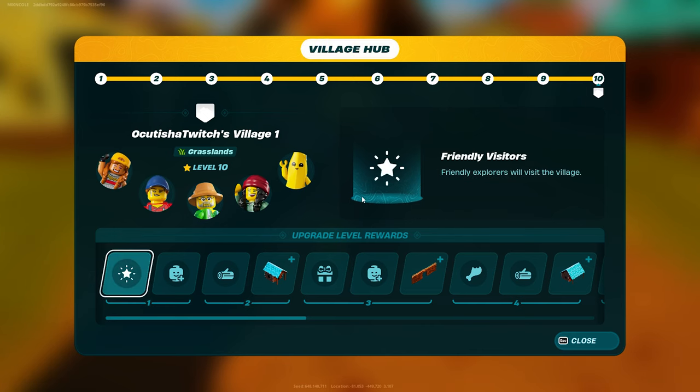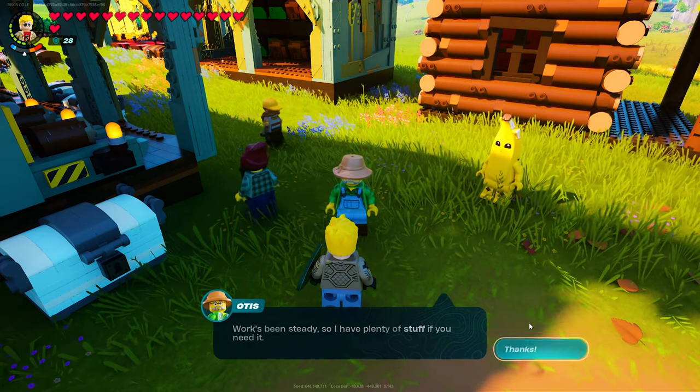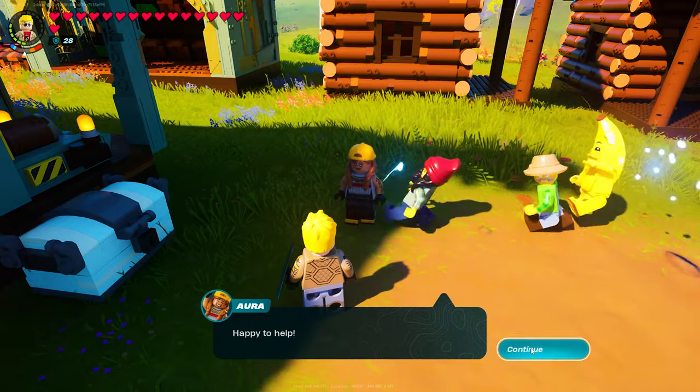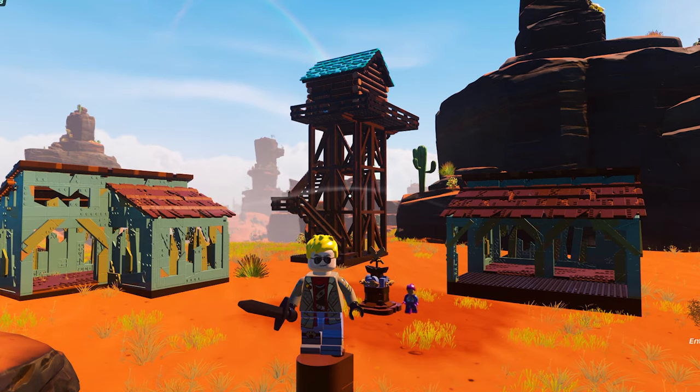To gain more resources, upgrade your village to level 10 to unlock all five villagers. To maximize the resource output, task all five villagers to farm the same thing. For even more output, build multiple villages nearby or in both the snow and desert biome.